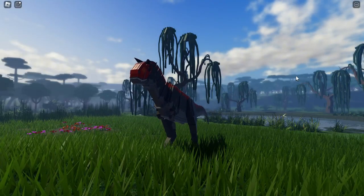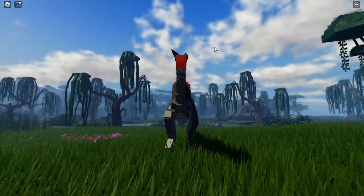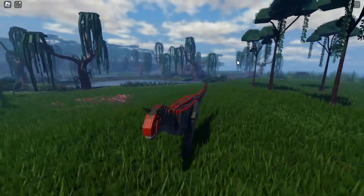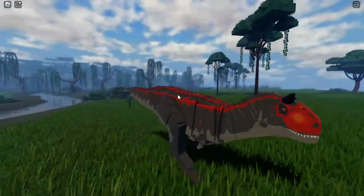Now let's talk about the teaser they posted in the Jurassic Blocky Discord development channel. This is the first teaser they made for the Indominus Rex. I'm going to show you what it looks like — this is the eye of the Indominus Rex with a darker background. As you know, the Indominus Rex is white and has a red eye that looks more like a cat's eye.